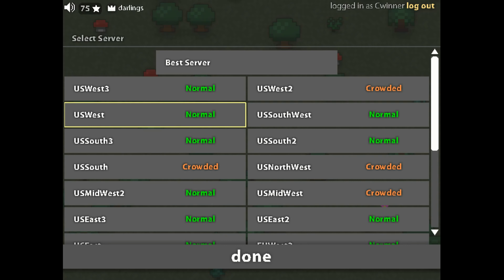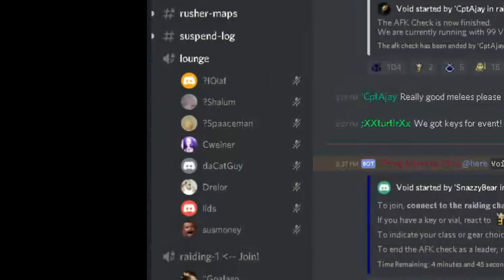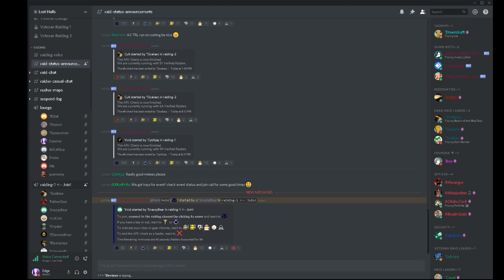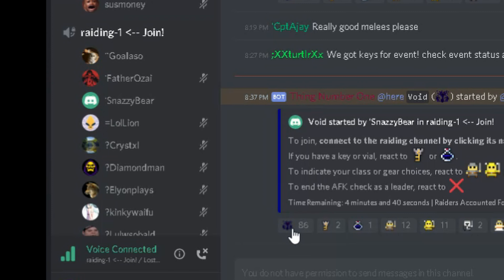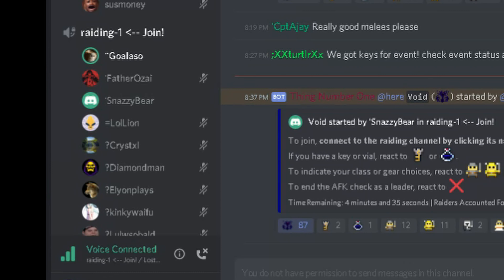First off, you're going to have a couple of sections here — a lounge and a rating area. Rating one is open right now, so we're going to join rating one and then click the big purple void entity. That's all you have to do. The raid leader will call location after a couple minutes.